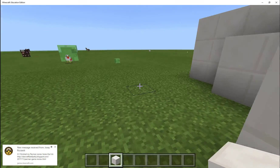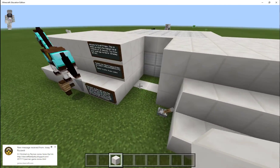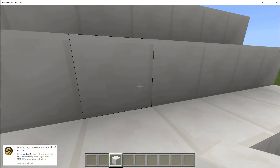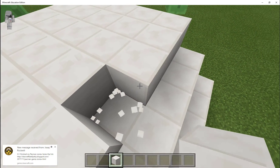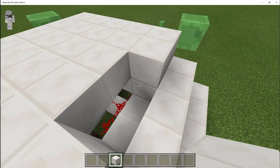This part is pretty simple, but over here it's pretty complicated. If I break these blocks here, you can see all this redstone going here to operate both doors.